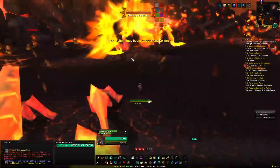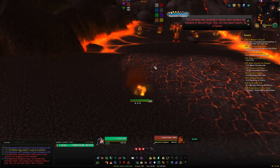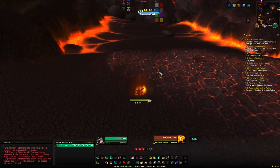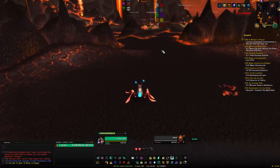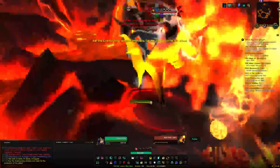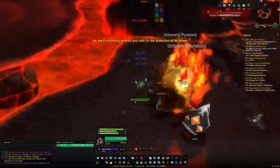Kill the pile of eggs and the two firehawks, then trigger Majordomo Staghelm's RP and Alysrazor will spawn. At level 110 you can kill her before she flies up, but if not, she'll put feathers on the ground. Click three feathers to fill the feather bar, which lets you fly and kill her in the air. If struggling, fly through the rings for a haste buff. Then run through the gauntlet to Lord Rhyolith's area and hit his feet — cleave helps since damaging the feet drops his body armor and makes him damageable.